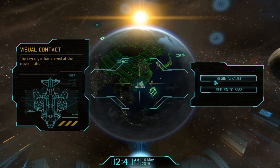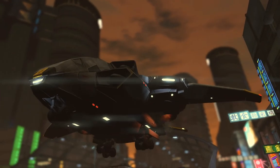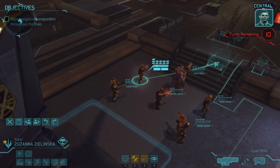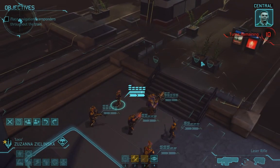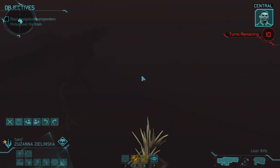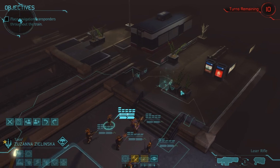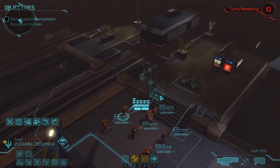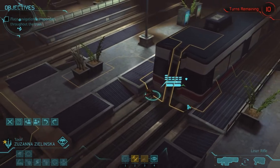We have visual on the mission site. We're heading into China for the next operation. It says turns remaining ten — I believe we have to win when it says one, so it's really only nine turns. What we have to do is actually move up this train. There are transponders in it and they're sort of like MELD in the way you activate them. So we need to continue advancing, but as we advance we're going to be encountering thin men and mutons, which makes it fairly challenging. I'm going to go ahead, just because of the time constraints, and dash on the first turn. I don't want to dash too far, but I do want to get into fairly reasonable positions.